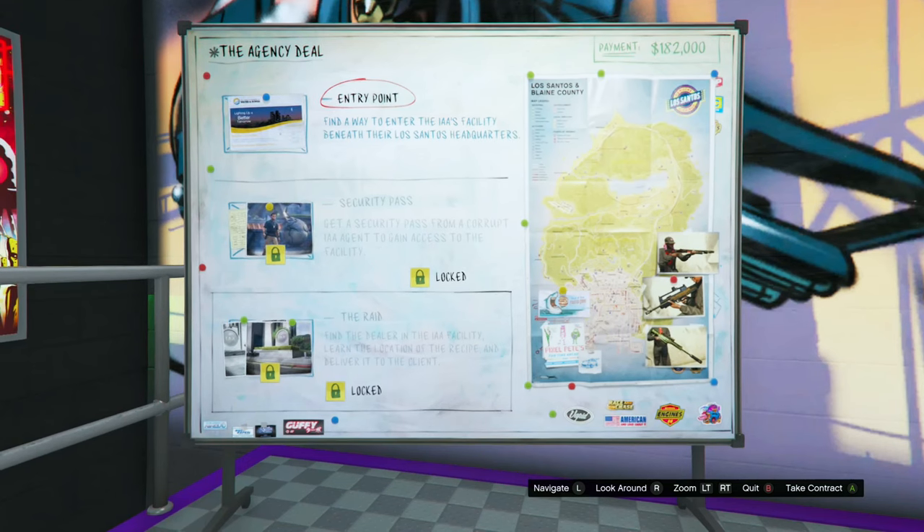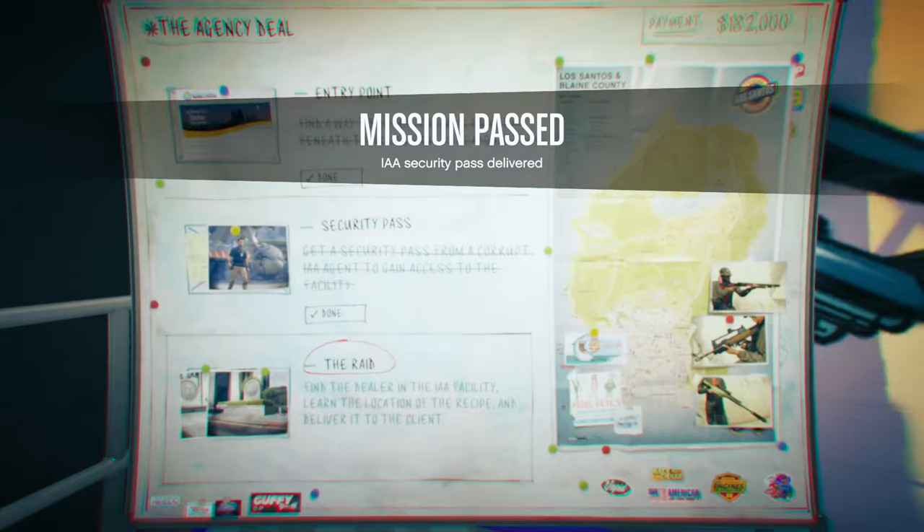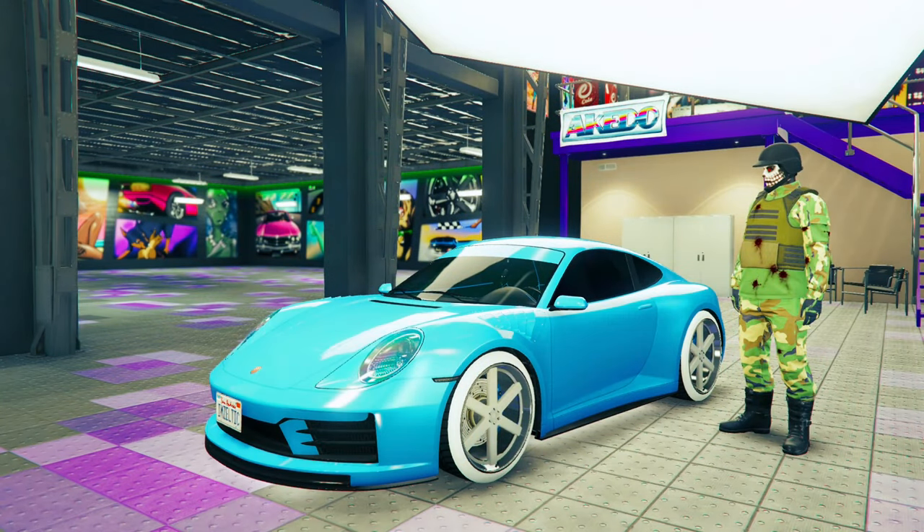The next duffel bag is the green camo duffel bag. Go to your auto shop, go to the agency deal, and do both of the setup missions. Once you've completed both setup missions, go to the finale and start it up by yourself.